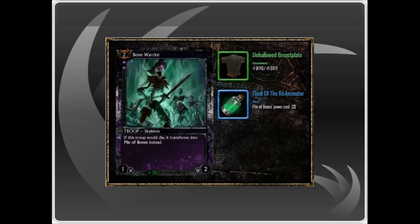In PvE, the flask equipment for this card is fantastic for stalling decks to bide time for your big troops or big combos to get revved up. The breastplate is only of uncommon rarity with a relatively weak effect, so there will likely be better pieces for your champion's chest equipment.